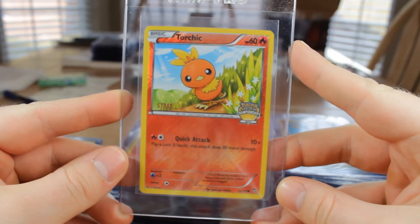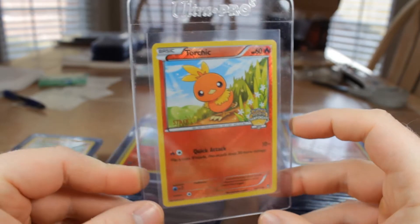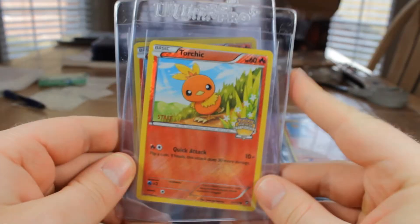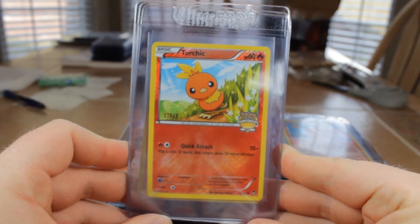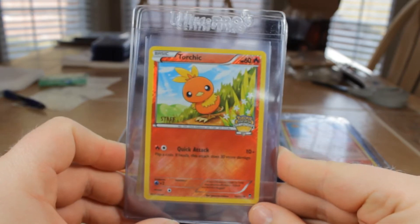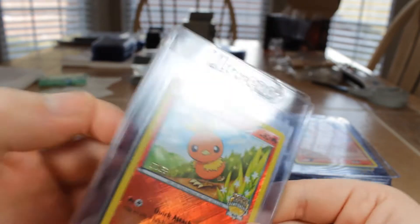First we have Torchic Staff from City Championships 2014, with the Crosshatch Holo. Looking at these, I got three. Hoping to get a 10 — they did the evolution set with this, so City, State, and Nationals have different Pokémon: the evolutions and the Torchic. Praying for a 10, probably going to get 9s, but this Crosshatch Holo is sick. Lots of Staff cards in this order.